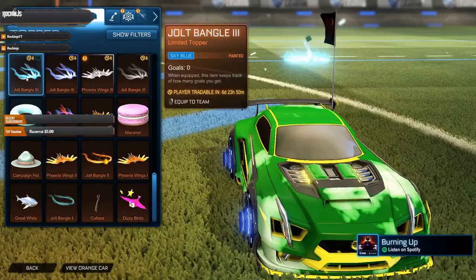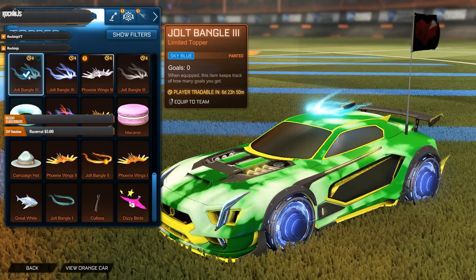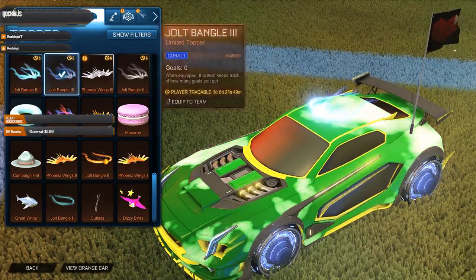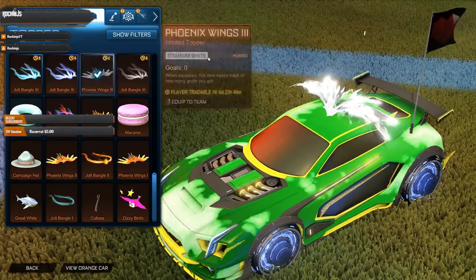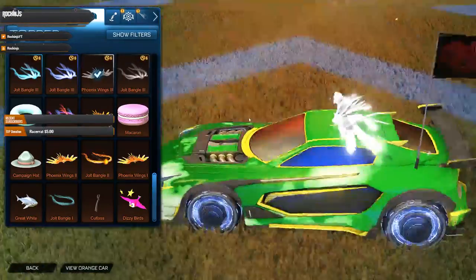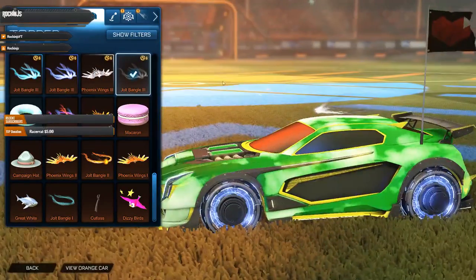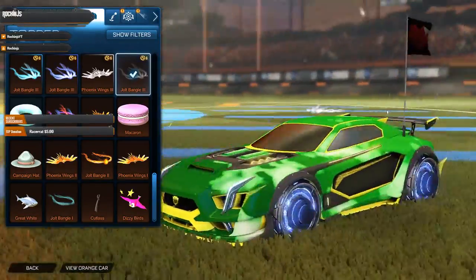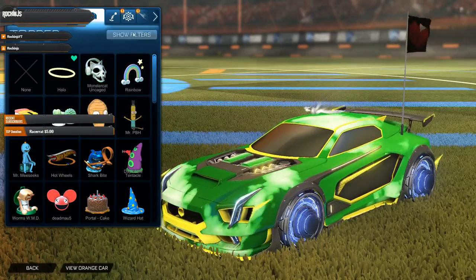Let's go to toppers and see what we got. We got the Bojangle Three in sky blue — or cobalt, sorry. The Sky Blue Bojangle Three and the Cobalt Bojangle Three — not much of a difference honestly, just a little darker. Then we got the Titanium White Phoenix Wings — I'm actually getting some decent stuff, pretty sweet. Also got the Jolt Bangle Three in black, certified — nope, uncertified. Very hard to see, so I'm questionable about that one, but definitely unique.